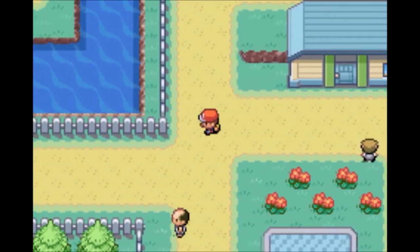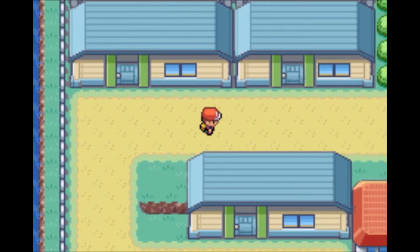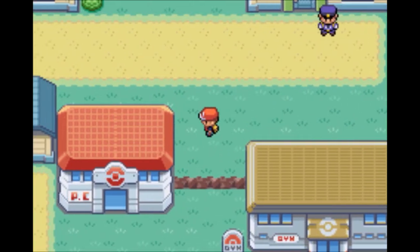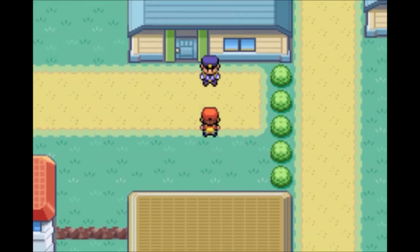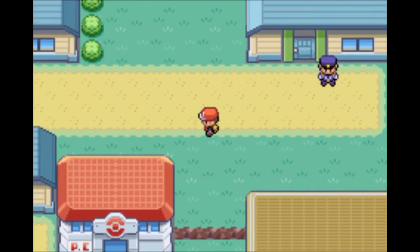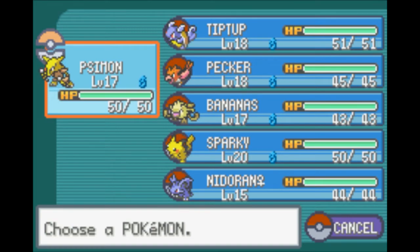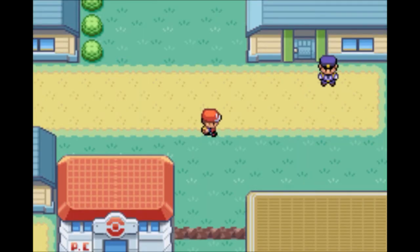Hey guys, this is Eskimo Poodle and we're back to Let's Play Pokemon Leaf Green on the Game Boy Advance. Last time we defeated Misty at the Cerulean City Gym after we did some training to evolve our Abra into a Kadabra and then Alakazam. We also got some version exclusives from FireRed.